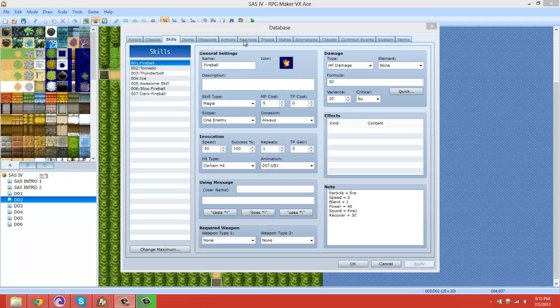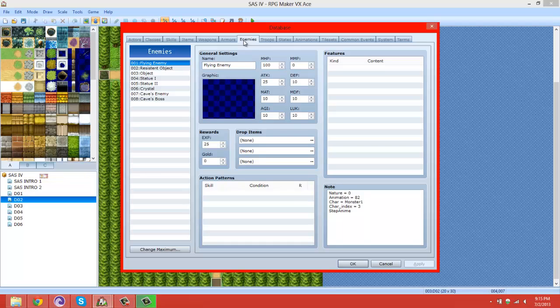Hello ladies and gentlemen, and welcome back to our Starfire Action Battle System 4 video tutorial. In this episode I'm going to be teaching you how to make skills and also how to make those skills usable by you and the enemies — maybe in part four if there is a part four. Primarily we're going to be showing you how to make your own skills.